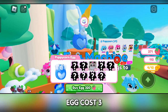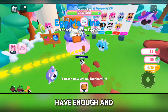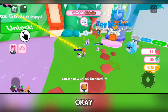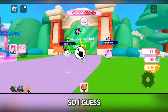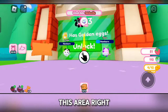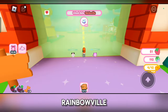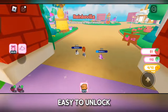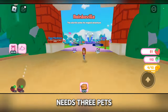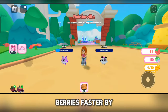A Puppy Corn Egg costs 320 berries. I have enough, so I now have basically three pets and I can unlock this area right here — it's called Rainbow Veil. That's very easy to unlock because it only needs three pets.